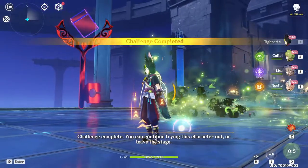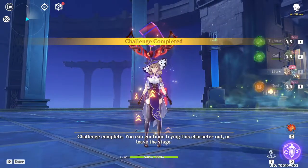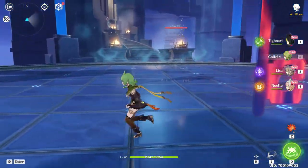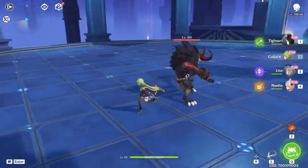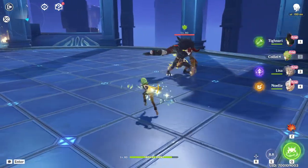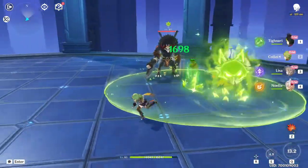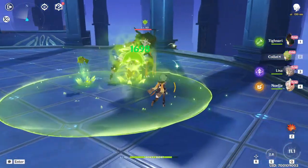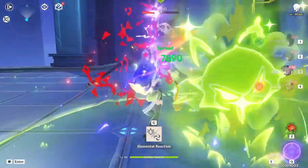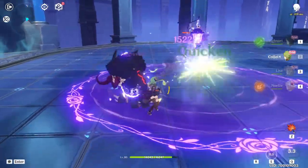Let's continue the challenge - I want to try out Collei and the Electro-Charged reaction that we can get with Dendro. Collei obviously has a little boomerang that you throw for the elemental skill. You can hit twice with it if you aim it correctly. And then you get this for the elemental burst, which is cool. A new elemental reaction is unlocked - you can use this for both of them together, which would actually be pretty good.